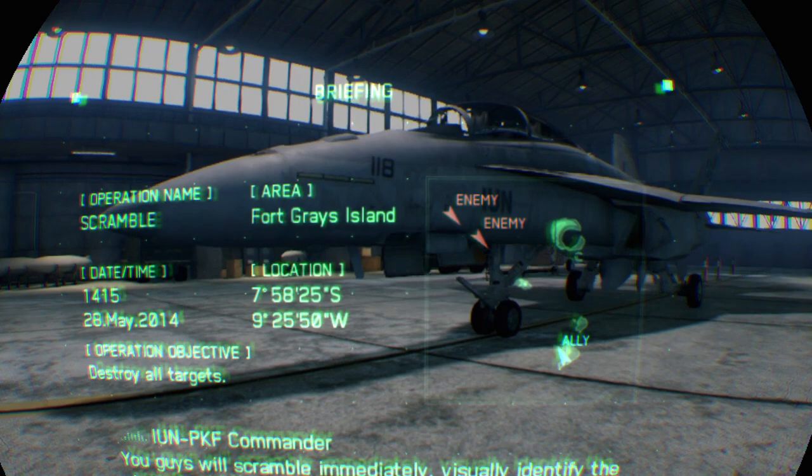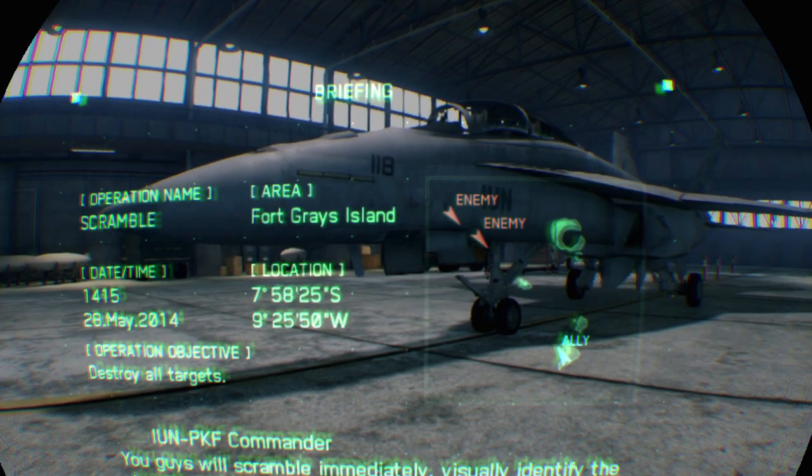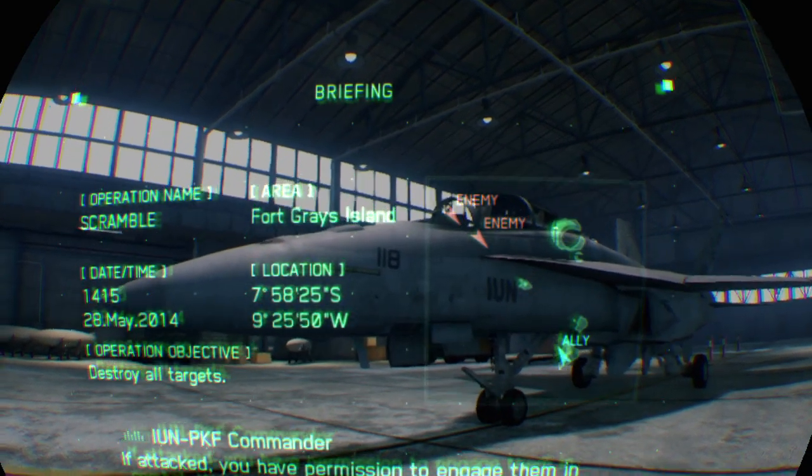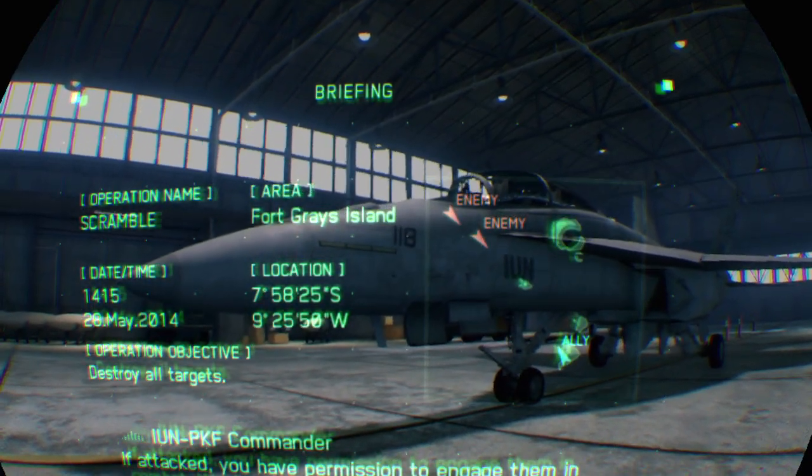You guys will scramble immediately, visually identify the aircraft, and then use your radios to order them to land. If attacked, you have permission to engage them in combat. Waste no time destroying them.